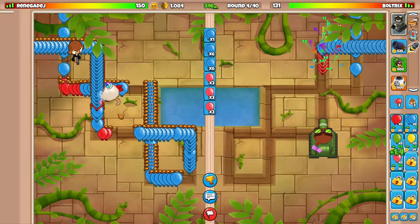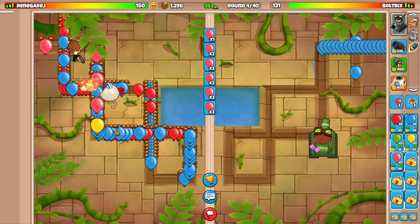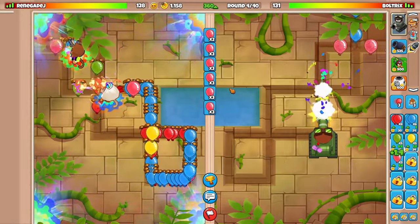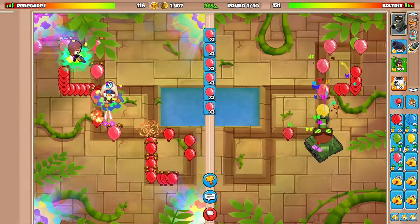I'm reading this kid like a book. On round four, let's transition into Space Pink — Space Pink over top of all these group blues. He's definitely not going to be liking that. Already tower boosted. Beautiful. Got him to leak a decent amount of lives already.